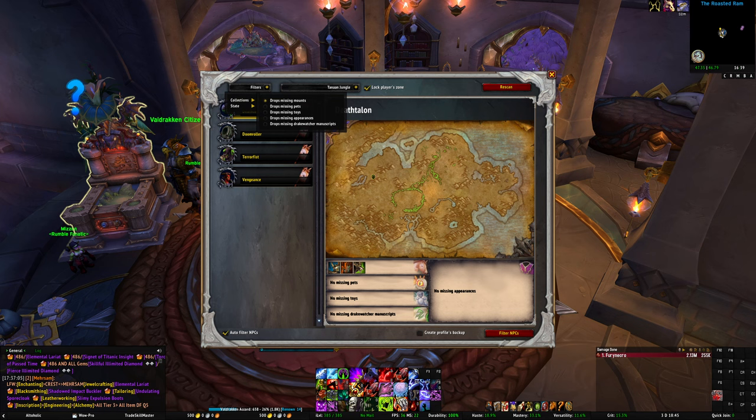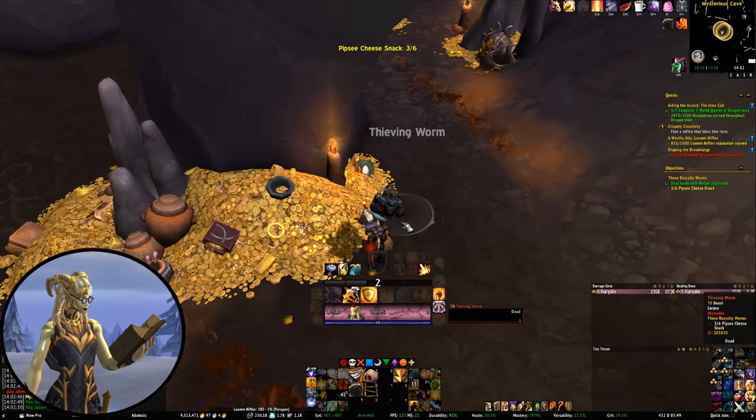While you can manually set up all the rares, Rarescanner also offers a powerful filtering option where, for example, you can ask it to only enable rares for collectibles you're missing, or even target specific collectibles like mounts. My default setup is to filter it down to only rares that drop mounts. But I also use the profiles feature to set up a few other optional profiles I can use situationally — for example, one that tracks all the Forbidden Reach rares when I'm trying to do that quest.